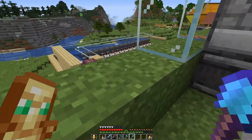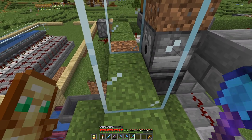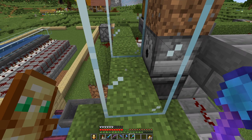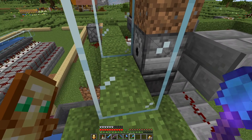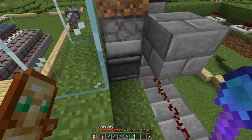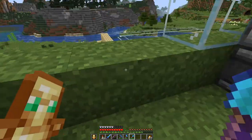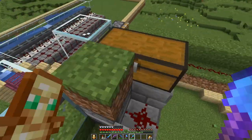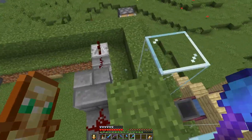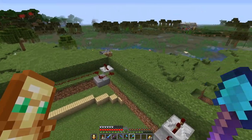We basically have a piston tape that goes all around here with a gap on the corner. We have the observer here behind the block which is munched on, and when it turns to dirt or to a path block, it is detected by this observer. This block is powered and the redstone line which goes on this side and on this side will be powered.